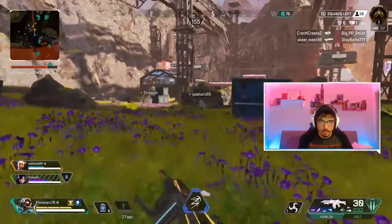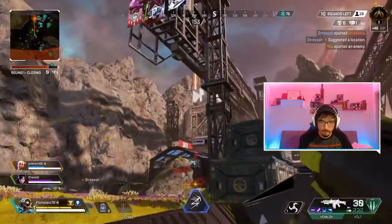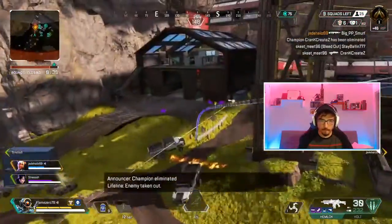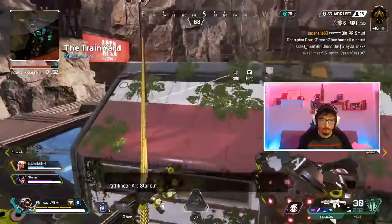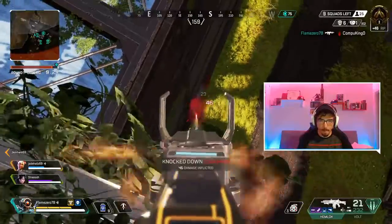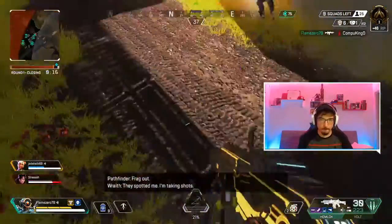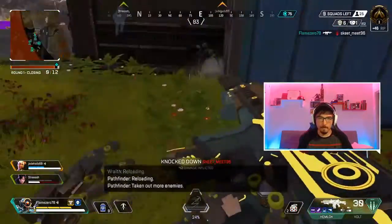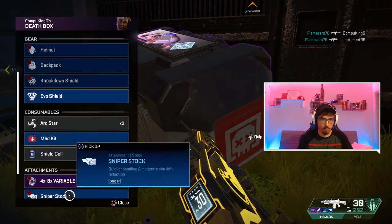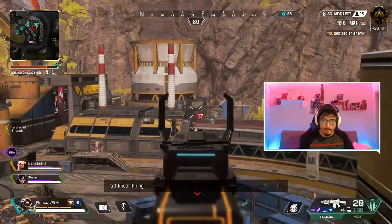Another thing to talk about alongside being comfortable with guns and getting early fights: look right here — ten squads left, six kills with one assist, pretty much max RP boost you can get from being aggro, which is capped at five kills. I've put myself in a good position where even if we go down now, 48 RP is decent — it's not negative and it moves you forward. That's why I encourage everyone to always rotate into a position where you can get some early fights.